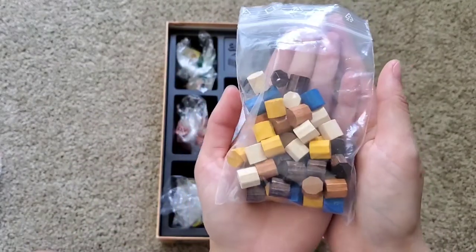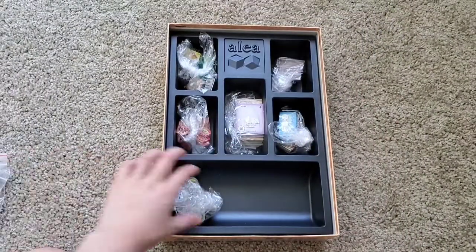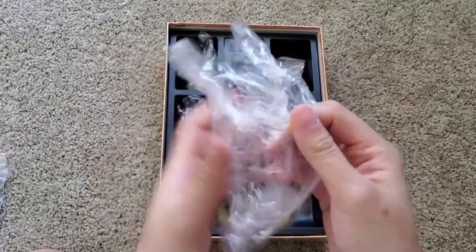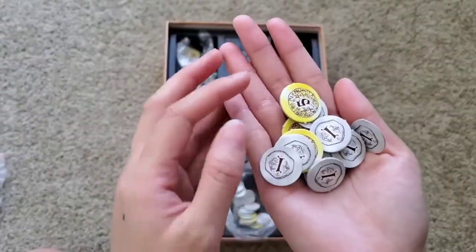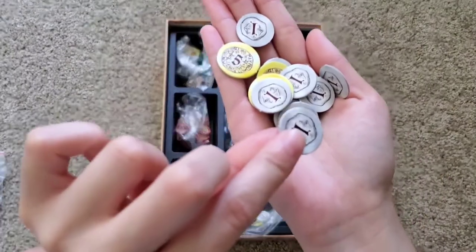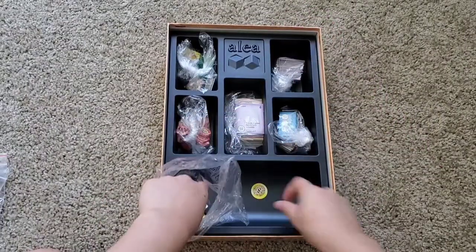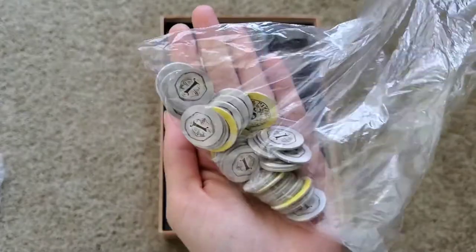I'm just gonna put them on the side. I also don't know what these are for, but that's how it looks like. Yeah, these are the doubloons. Let me just unravel it. So here we have fives and ones. I think they're all fives and ones — five coins, one coins.